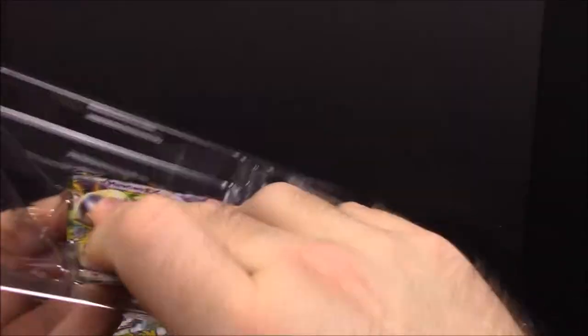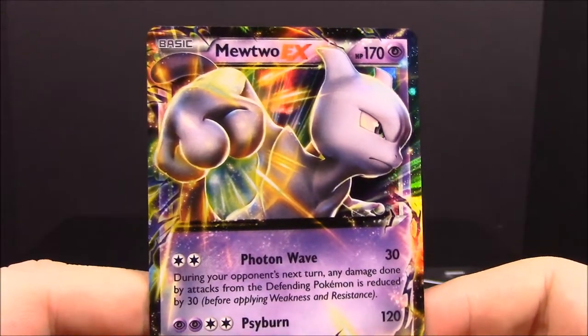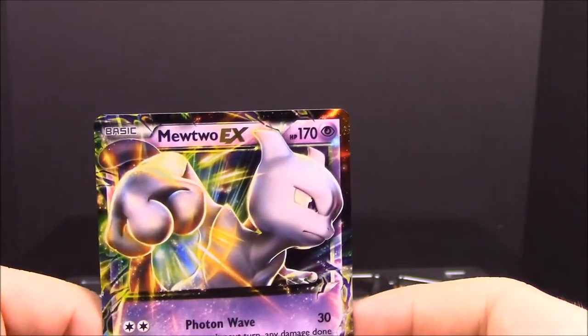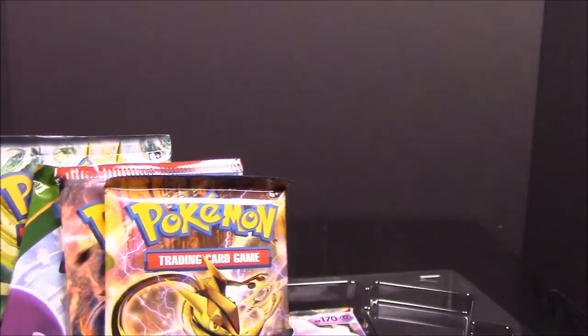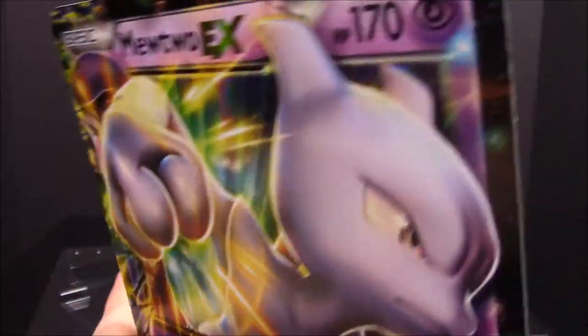So here of course we have our Mewtwo, the featured card of this box. These packages have ruined so many cards, but anyway, here's the Mewtwo — it's got a punching fist and the moves Photon Wave and Cyburn. It just looks really awesome; it's got a move of 170, whereas the old original card only had a move set of around 70. This set has four booster packs, an online code card, and of course the giant Mewtwo card, which is a replica of the small card in a ginormous version.